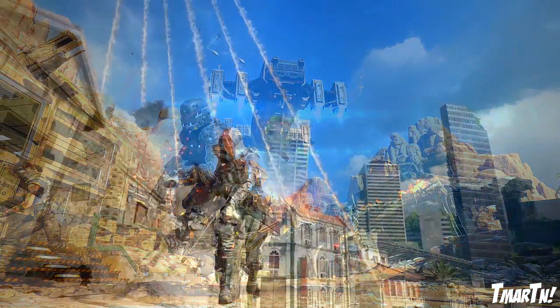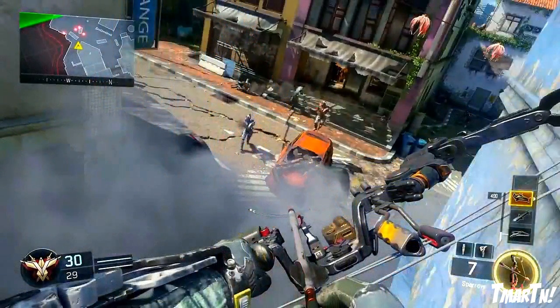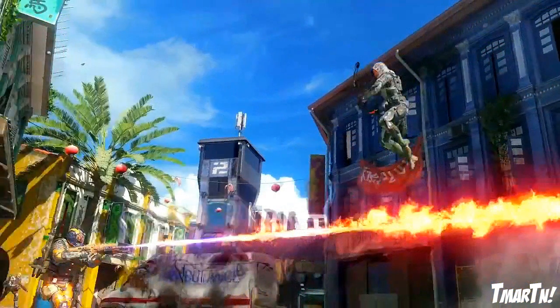Next up, we see kind of like a futuristic but also old at the same time city. In the background those buildings look super futuristic, but right in the foreground they look super old, like they're kind of antiques. And it looks like it's kind of like a city on the cliff side maybe. It looks pretty interesting with a couple of different angles shown.